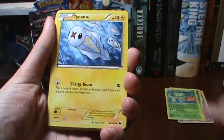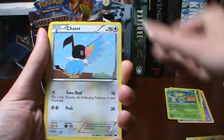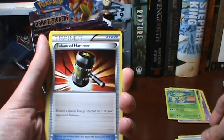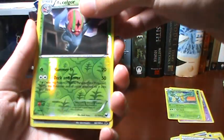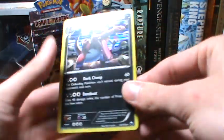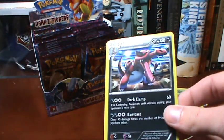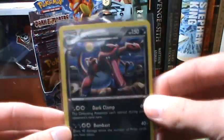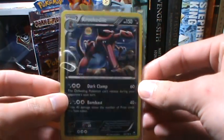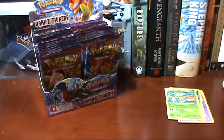Lillipup, Tynamo, Piplup, Zorua, Shelmet, Chatot, Ultra Ball, Enhanced Hammer, an Accelgor Rare Reverse, and our Rare is a Krookodile Holo. Very, very nice. This is a nice holographic — I really like this one. My friend Dave got this in one of the EX tins on one of the Pokemon Friday episodes. I really, really like this holo and I'm glad that I got it. Very cool. And also a nice Rare Reverse there, so that was a nice pack.